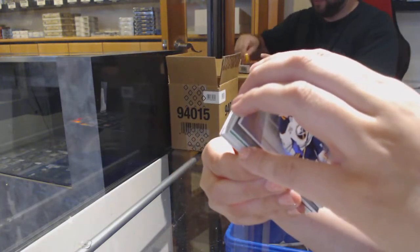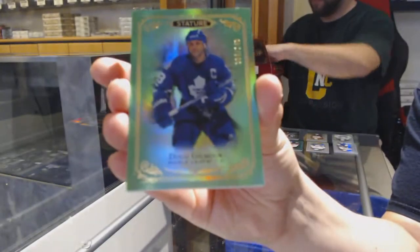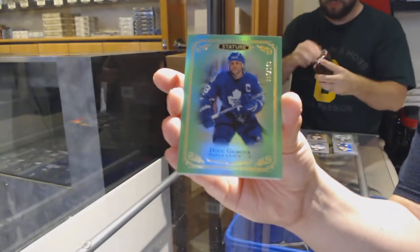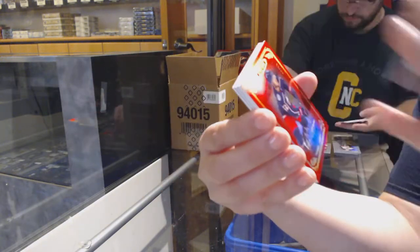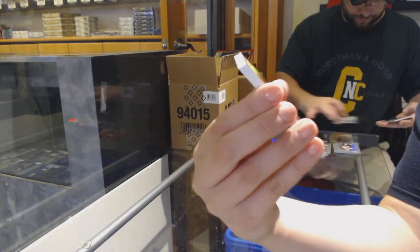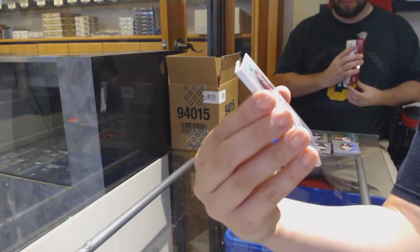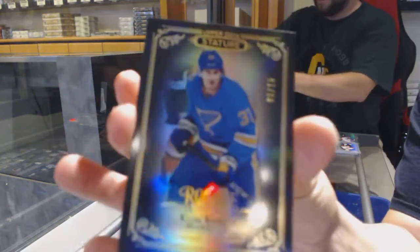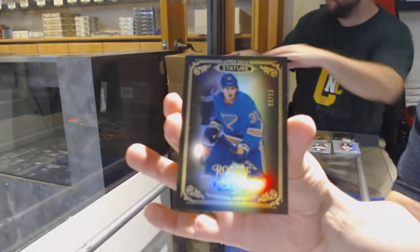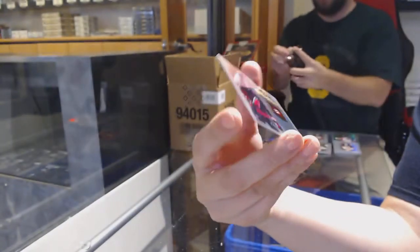Yeah, hand those closer because I'm going to be done faster. We've got an Emerald number to 199 for Toronto — Dougie Gilmore. Cam Atkinson Portraits for the Columbus Blue Jackets. Ruby rookie number to 75 for Columbus — Emile Bemstrom. Rookie auto number to 199 for Montreal — Cayden Primeau, number to 15. Black rookie of Clem Costin for the Blues. And Rookie Reliance — Julian Gauthier for the Carolina Hurricanes.